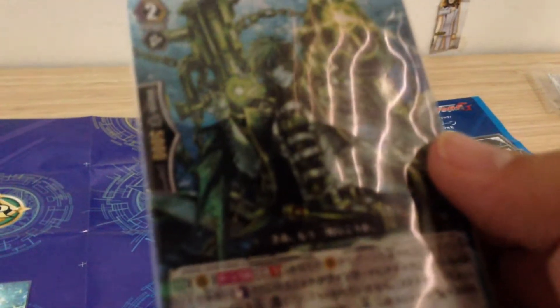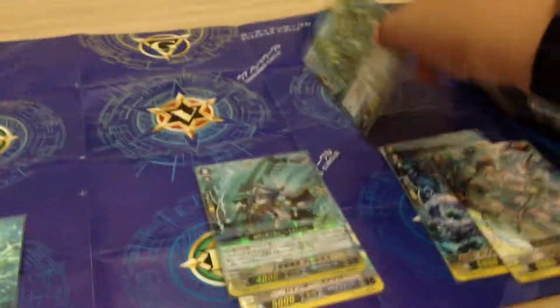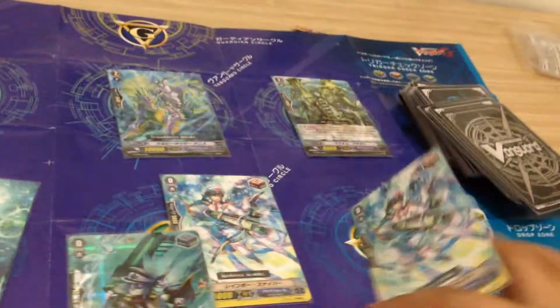Next we have this special one — there's one shiny and one common. It has a good ability: generation break one, counter blast one. When your Vanguard is boosted by an Aqua Force unit and you have the same name card boosting your rear guard, you get to stand it back out with the boosting unit also. So it's good — you give it counter blast plus one and stand it out rather than nothing. That's why I put it as the shiny one.